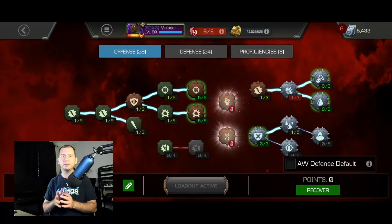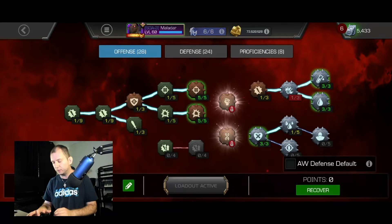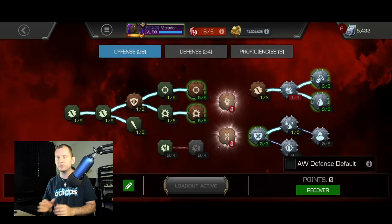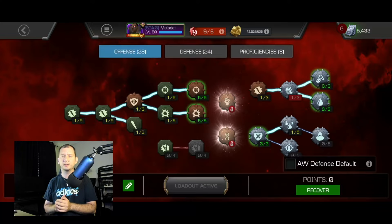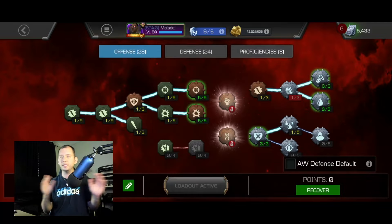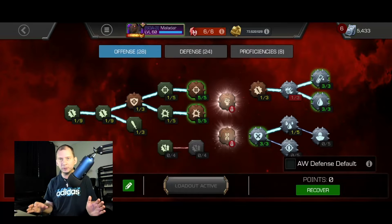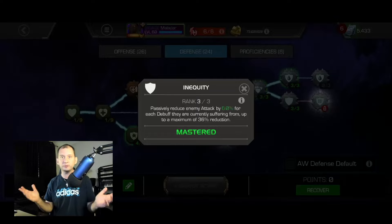I do have three in Despair. Basically, what Despair does is the debuffs you apply to your enemies lower their healing ability, so I highly recommend that to everybody. I used to run three out of three in Glass Cannon. The little bit of attack you get as a bonus isn't enough to justify the points, and plus you end up with champions having a smaller health pool, which is detrimental in longer fights where any extra health matters.